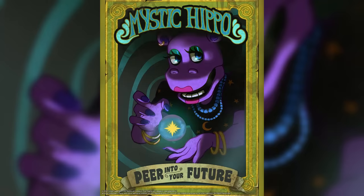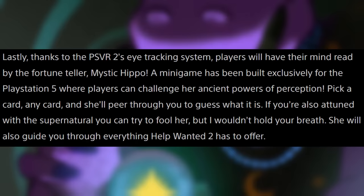Over the past couple of days Steel Wool has been releasing posters featuring some of the minigames in Help Wanted 2. First up is Mystic Hippo, the minigame exclusive to the PSVR 2. In a recent PlayStation blog post we got more details on Mystic Hippo's minigame, saying thanks to the PSVR 2's eye tracking system, players will have their mind read by the fortune teller Mystic Hippo.